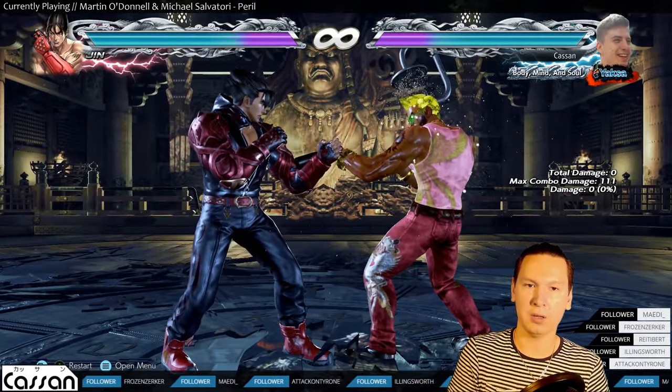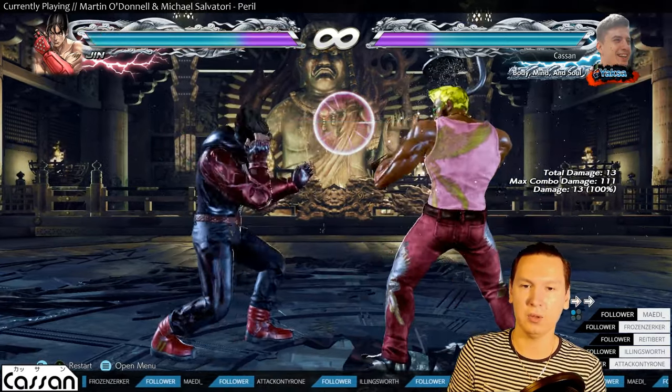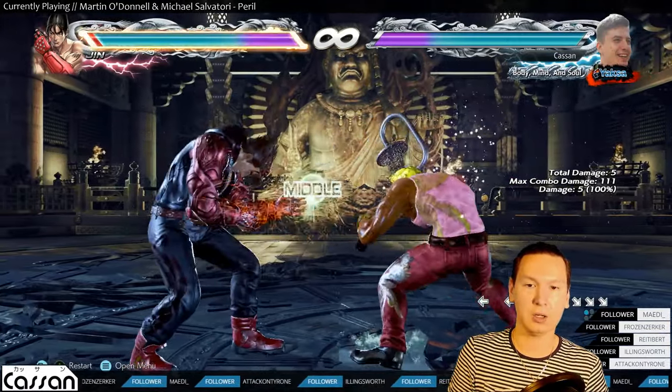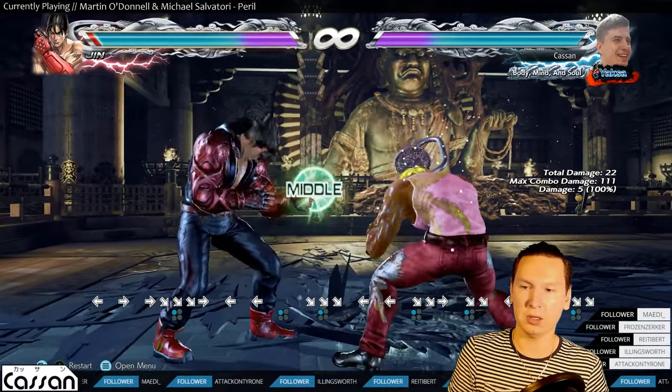What about his parry? Kazuya doesn't really have a good parry or any parry whatsoever, so you have to go without it. Dick jab is your best friend — no parry for you.